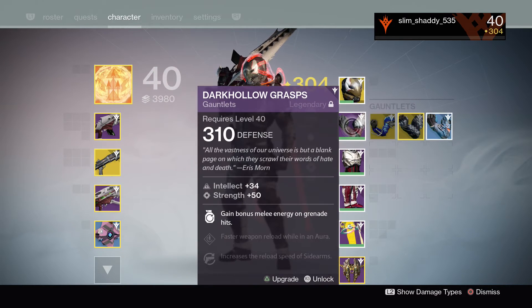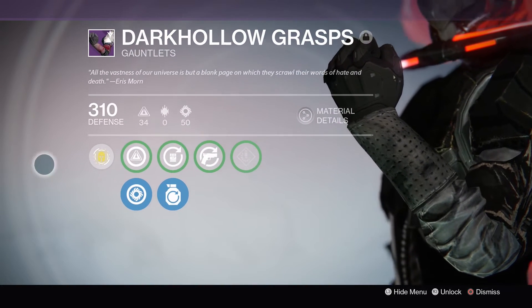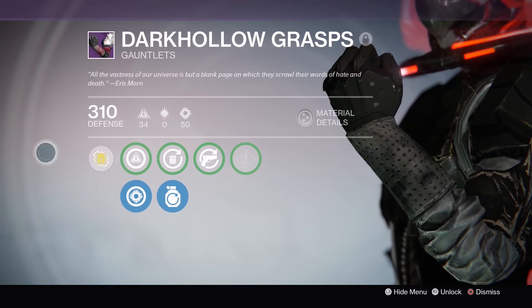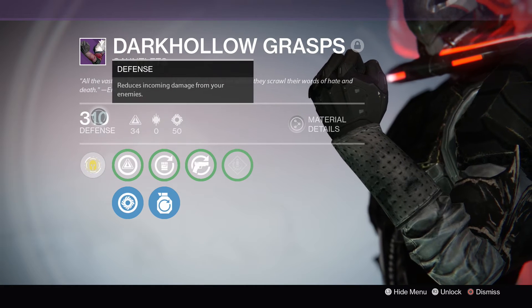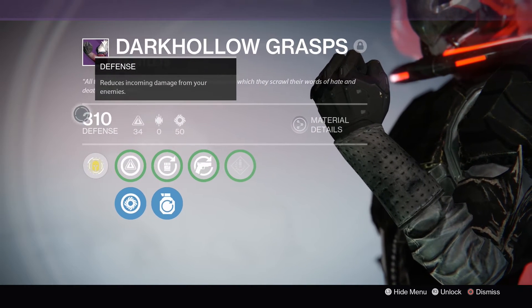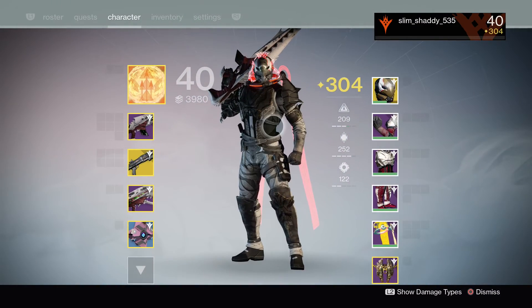And then for gauntlets, I got really lucky and I got a .310 Dark Hollow Grasps. This was really a great drop. I think it was originally .307 and I infused something into it, so it wasn't originally .310, but I made it .310 just so I could get a higher light level.